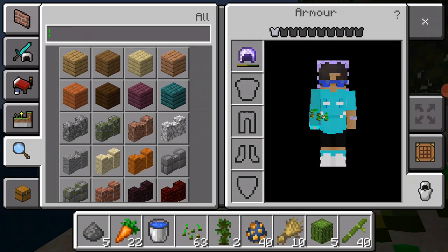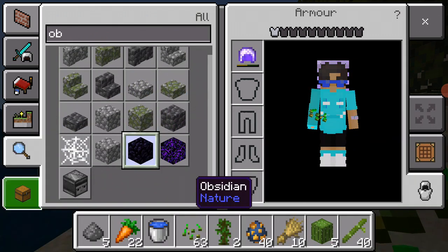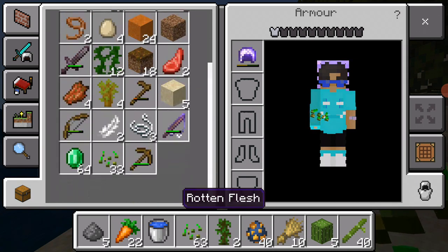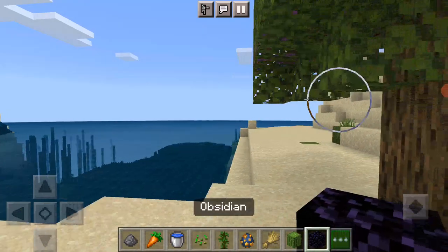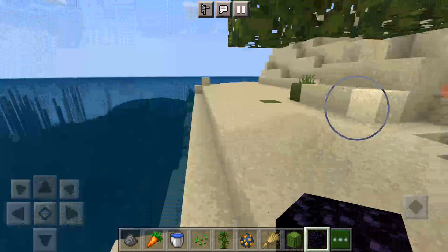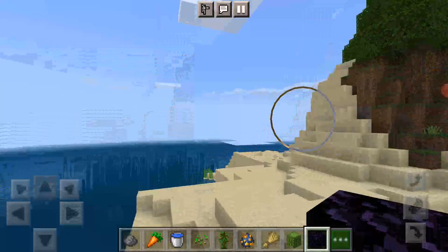So let's get obsidian. Obsidian. Obsidian. You don't need a wooden hoe. Why is there a creeper there? I think because we didn't go to bed.